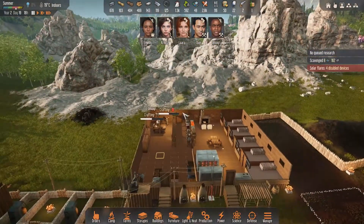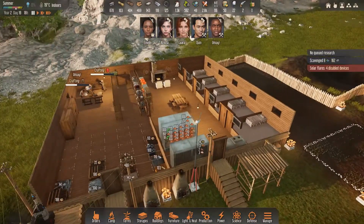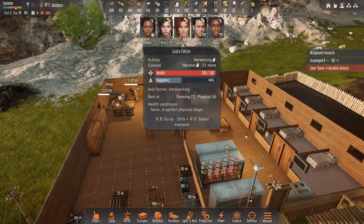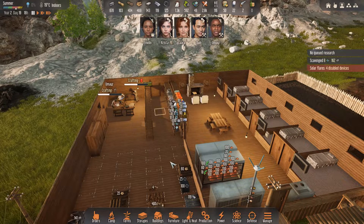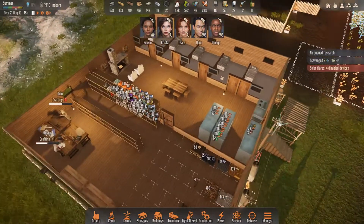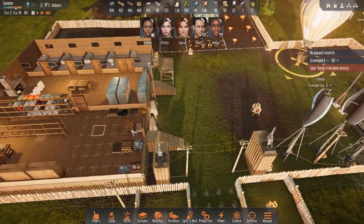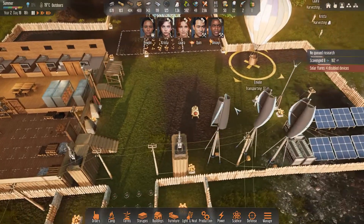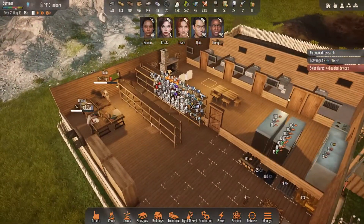You don't necessarily need to make your base the same as mine. You just need certain key points, and the first key point is: keep everything together. The least amount of time that your survivors have to leave any residence, the better their happiness will maintain. They do like to work inside, they do get bonuses for it. So every time they have to go outside in the winter or if it's a heat wave, they're going to get a little bit unhappy. You really do want to keep them happy.